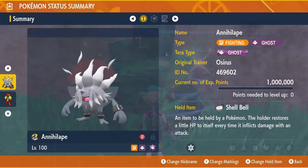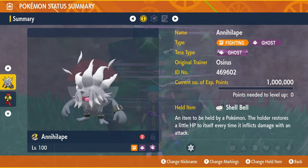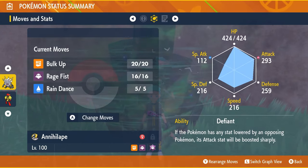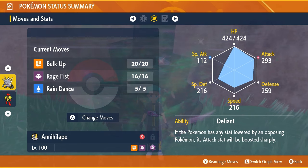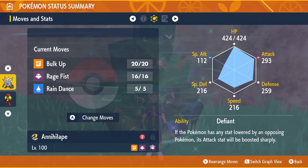The build we're using today is Annihilape — a Fighting and Ghost type with a Ghost Tera typing. It will hold the Shell Bell, be level 100, and hyper trained. The moveset is very simple: Bulk Up, Rage Fist, and Rain Dance — all TMs or learned moves.